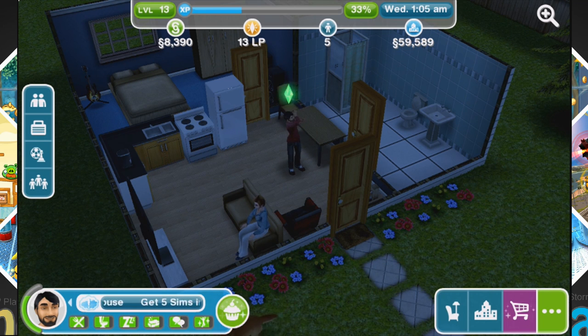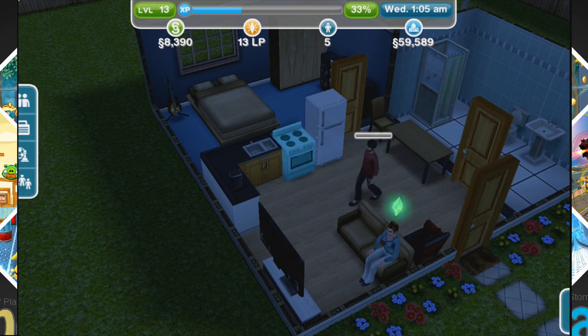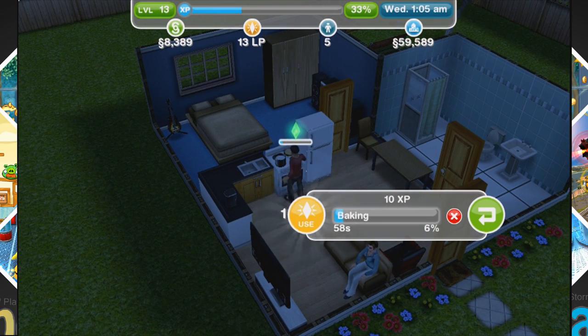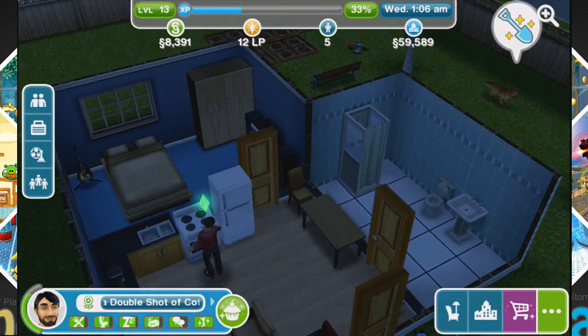Every time you level up — I'm level 13 right now — you get that little yellow icon that shows up and you get one extra LP. I'm not actually sure what LP stands for, but you get that. I'm going to have my Sim make some cookies. Now I can wait for this transaction, or make it instant — I'll go ahead and make it instant. I lost one LP but I gained some experience and money for that item.